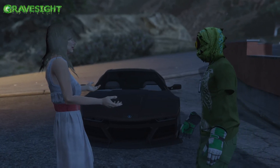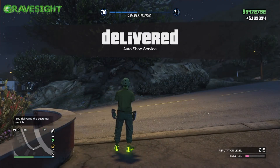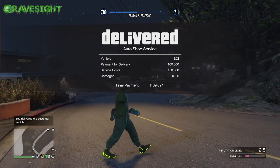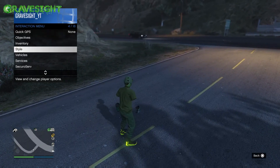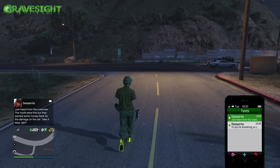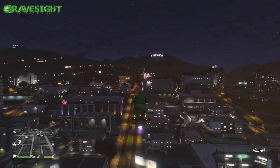It looks like my character is glitching out again, wanting to fall through the map or something. Let's see how much money we ended up getting — another hundred and nine thousand dollars. It was originally going to be a hundred and ten thousand dollars for that vehicle. Combined with the double cash and double RP, and along with the mini heist I did earlier, this is going to be giving me well over a million dollars.